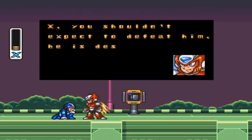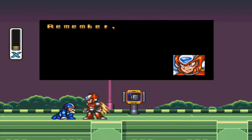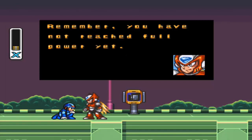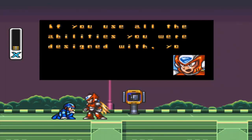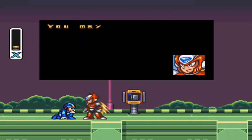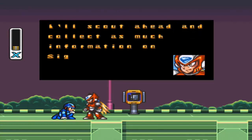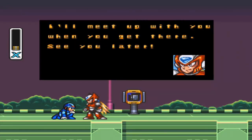'X, you shouldn't expect to defeat him - he's designed to be a war machine. You better watch out. Remember, you've not reached full power yet. But if you use all the abilities you were designed with, you should become stronger - you may have become as powerful as I. I'll scout ahead and collect as much information on Sigma's fortress as I can. I'll meet up with you when you get there - see you later.'